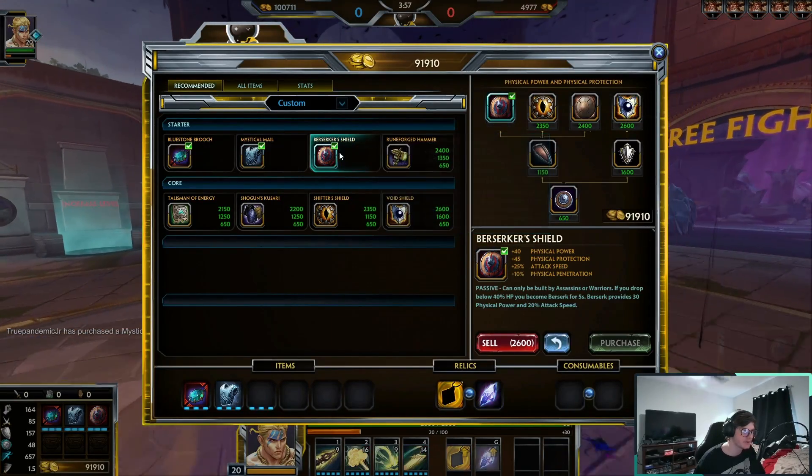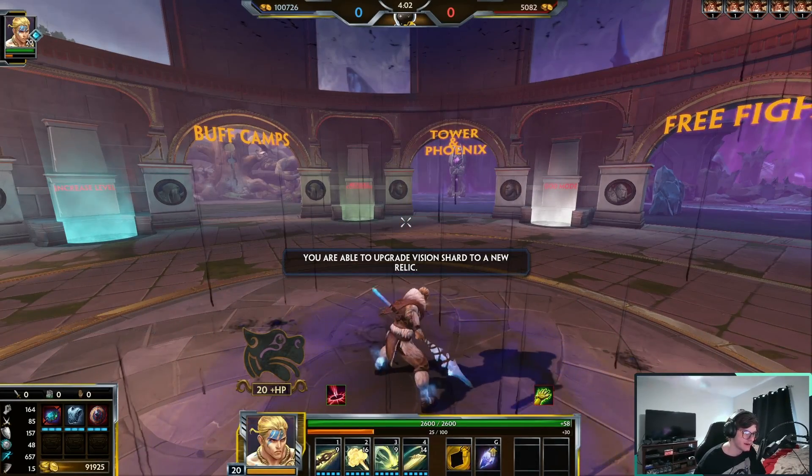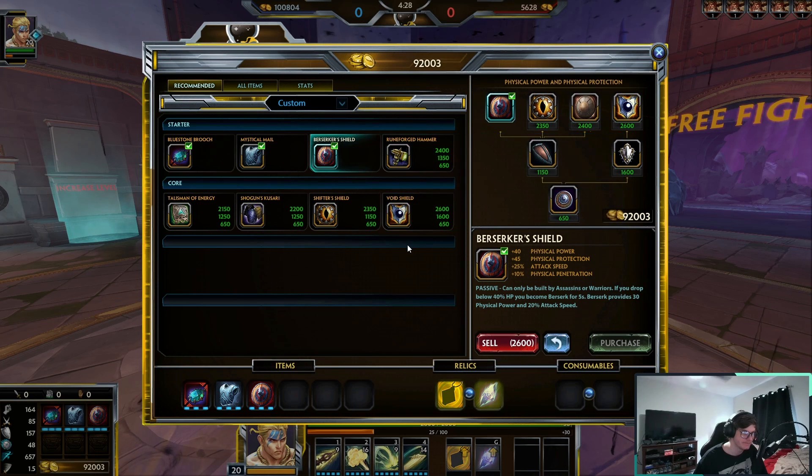Let's move on to Berserkers. Berserkers gives you attack speed, which you'll use to get a lot of your rage back. It also gives you physical power, physical penetrations, physical protections, and attack speed. Anytime you get lower than 40% HP, you go berserk for five seconds, gaining 30 physical power and 20% increased attack speed. That slaps. It wears off after five seconds, but in a bad situation you could clutch up with it.